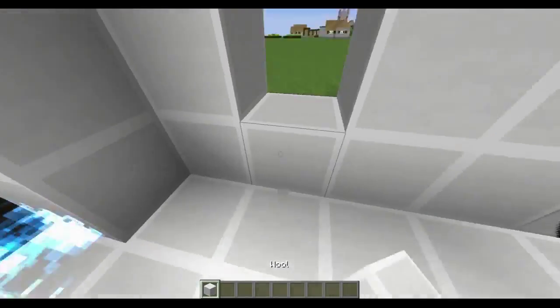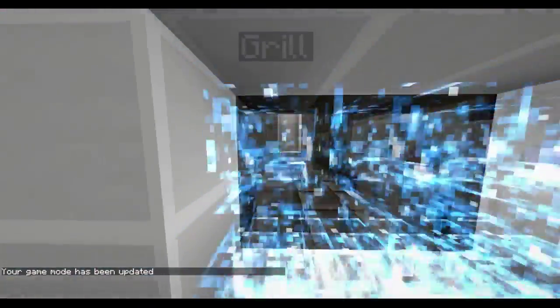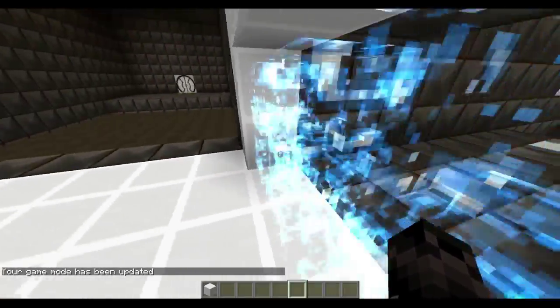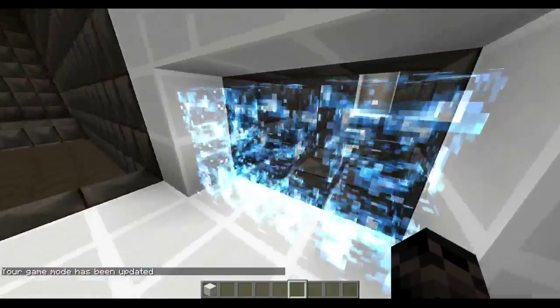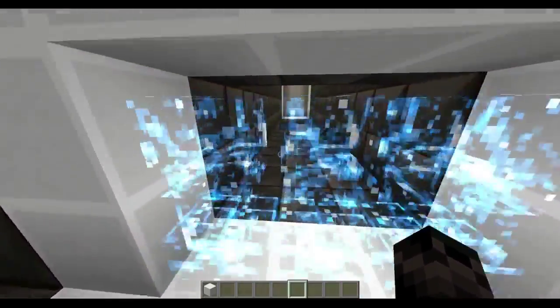So how did I get the Emancipation Grill to look like that? Well, these are actually creepers. In game mode 3 you can see that it says grill - you can kinda see a creeper in there, but it's hard to see. They are charged creepers. They are silent and they have no AI, so they don't move, and if you punch them they won't make a noise. And they're charged, so that's what the blue stuff is there.